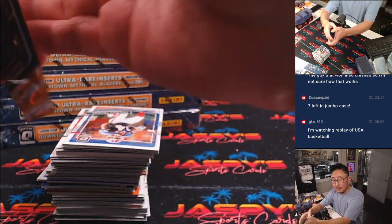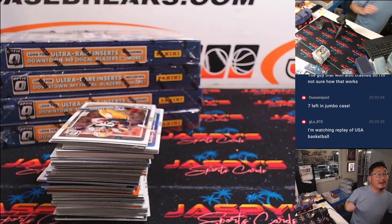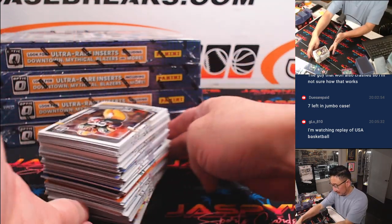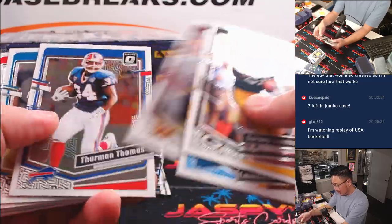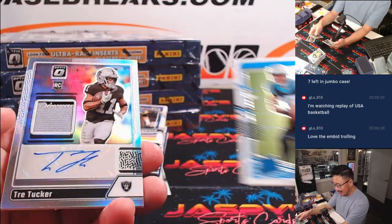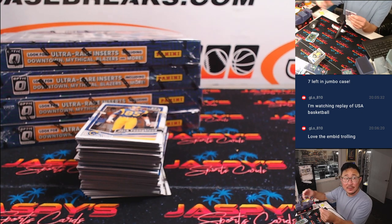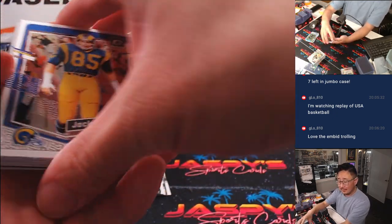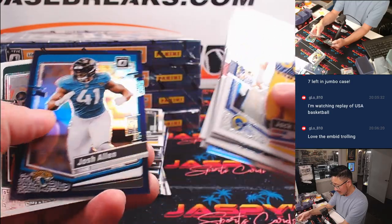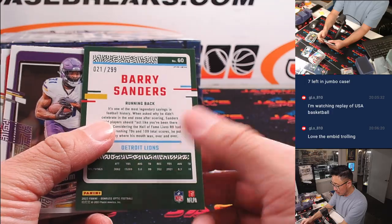There's one more pack. I think I am watching fencing — I don't know if this is part of the modern pentathlon though. There are three different fencing categories. Trey Tucker, silver and black patch autograph — speedy receiver for my Raiders, Nicholas. The Embiid trolling is great. There's 8 out of 20 — I think it's France versus United States for the final, so that should be kind of exciting.